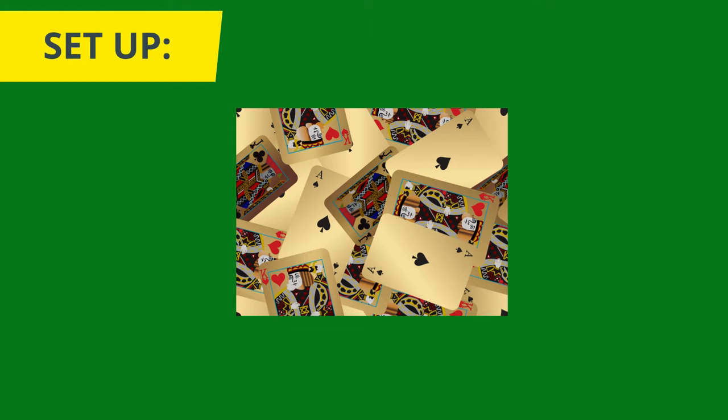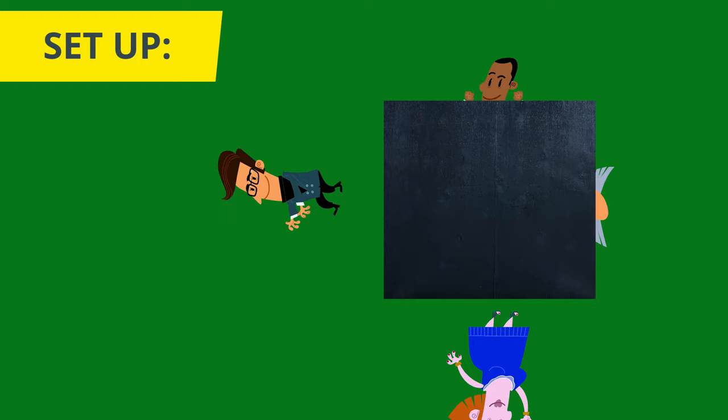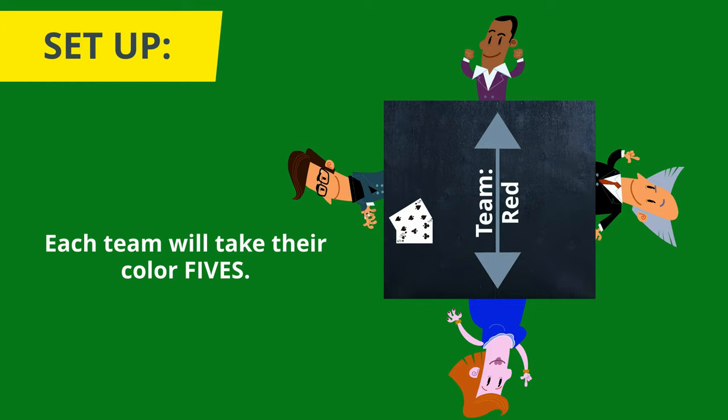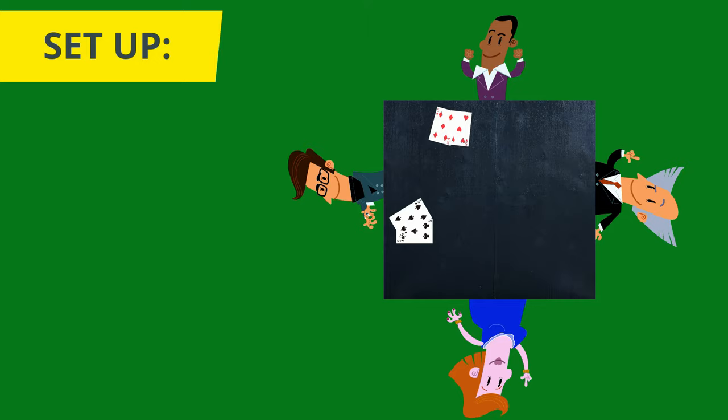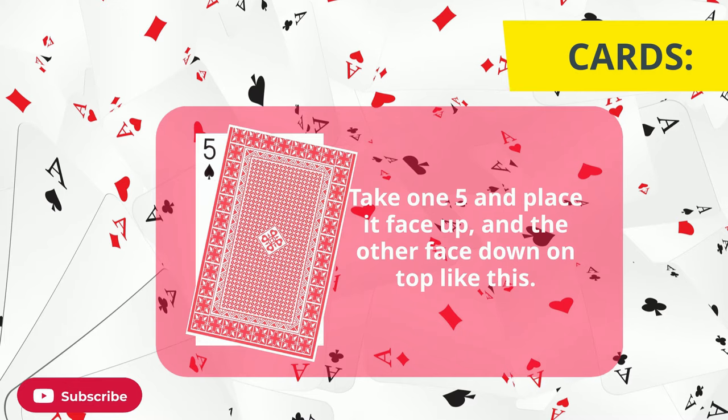To play you'll need a standard deck of playing cards. Remove all of the cards eight and below, with the exception of the fives. None of the lower cards are used in the game. Euchre is a team game and teammates sit across from each other at the table. One team will be the black team and they will take the two black fives; the other team will be the red team and they will take the two red fives. One member of each team will keep the two fives — they are used for keeping score during the game. Place one of the fives face up and the other five on top of that card face down. For the deck, you are left with the cards nine through ace, four suits.